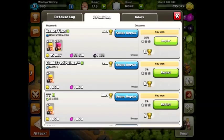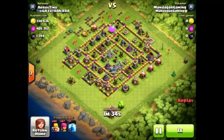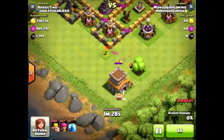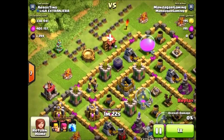In this replay, we will see how we take down a Town Hall 8 that placed his DE storage in a stupid place. First, I attack the Town Hall because I want the stars too. But if you look up here, you can see the DE storage and the DE drill are in the outermost area, only behind one wall.